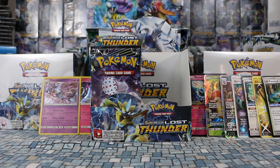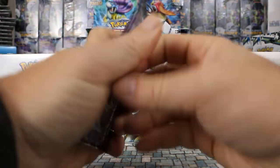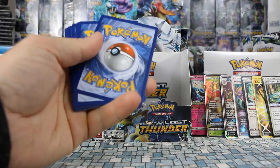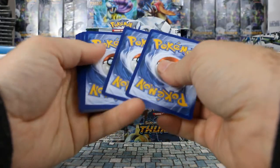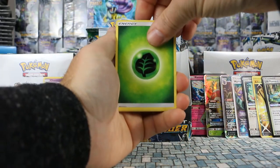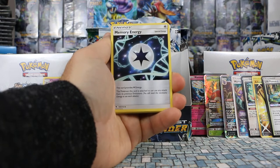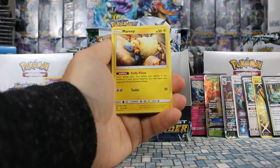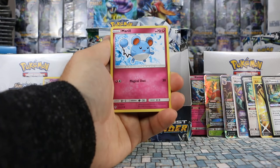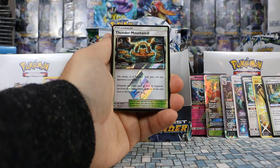Setting up for the left side — on the right side we got four ultra rares and three prism stars. Imagine if we could repeat that on the left — this would be an all-time great box. First left side pack: Pinsir, Memory Energy, Durant, Mareep, Phantump, Nincada. We have Thunder Mountain — another prism star card, our fourth! Your Lightning Pokemon cost one Lightning less to attack. We also have a Victini as a non-holo rare.